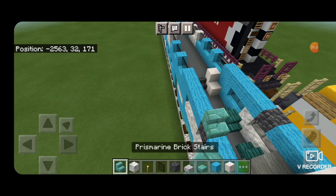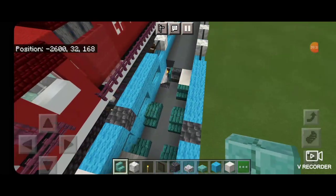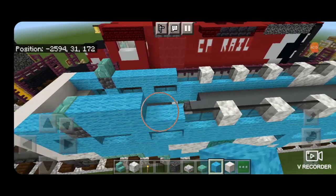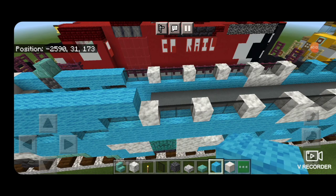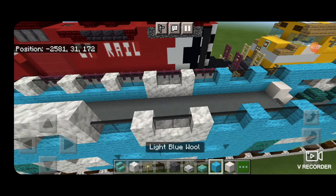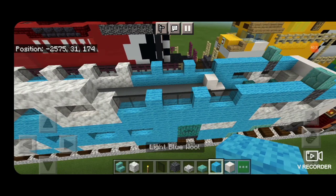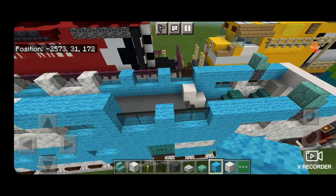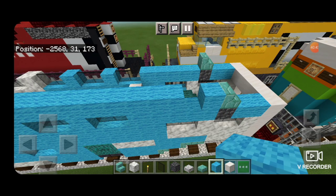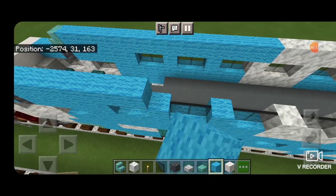Come on top with a prismarine brick stair and put one on each side facing this end above those vents. Do the same thing on the other end — a stair above each vent. In front of the stair, do seven light blue wool, then seven calcite across the top of the windows. Then one light blue wool, four calcite, and then light blue wool down the entire rest until you get to the stair on this end — all the way down.